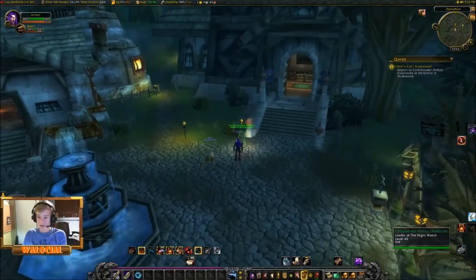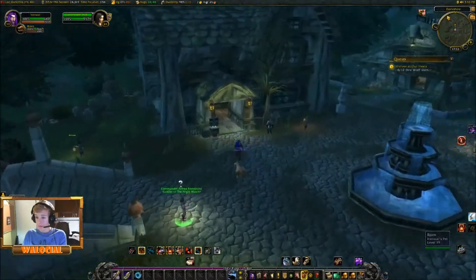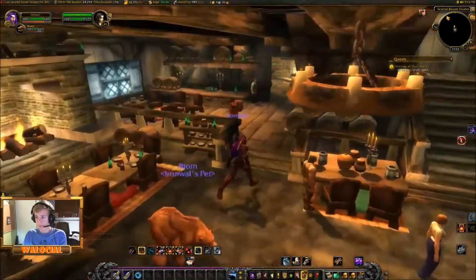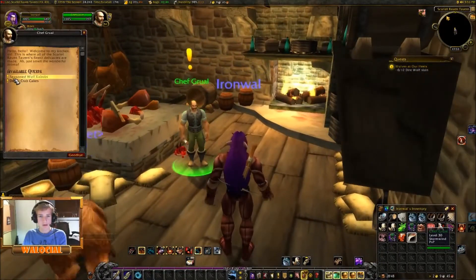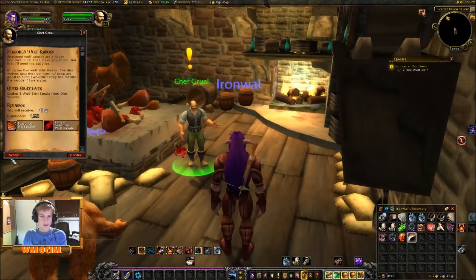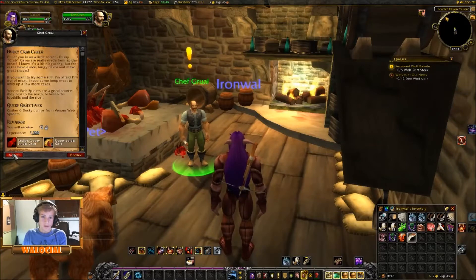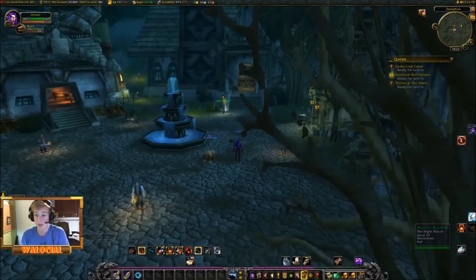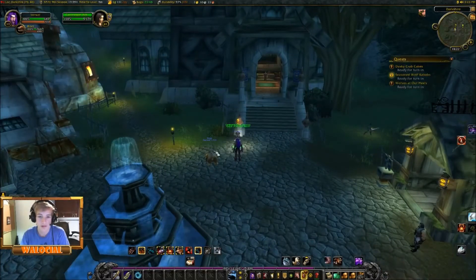We finally arrived in the town here in Duskwood where we can get some quests. We will go and accept every quest we can. 12 dire wolf slain — that's a shame, I just killed a lot on my way down here. Gather five wolf skirt sticks from dire wolves — oh that's going to take ages. Gather six dusky lamps from venom web spiders. Okay, that took way too long, but we are finally done with that quest.